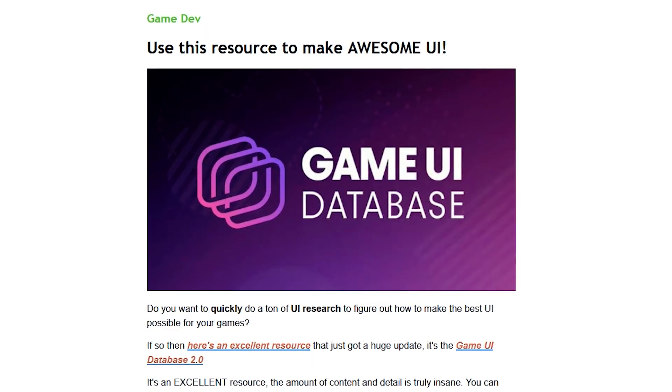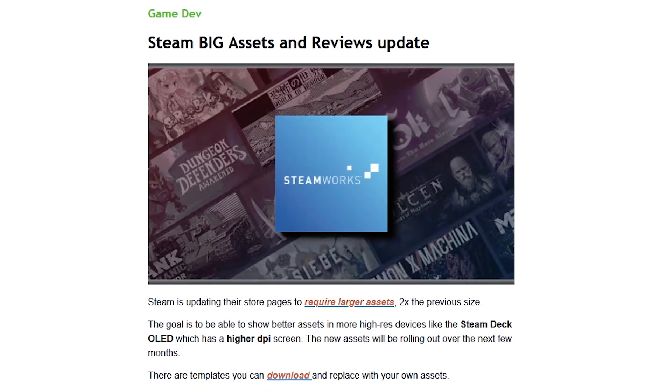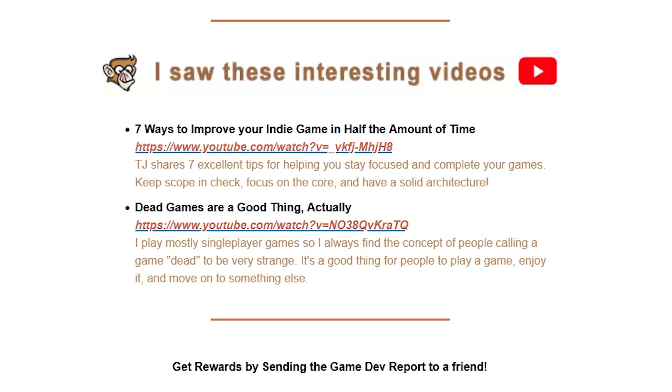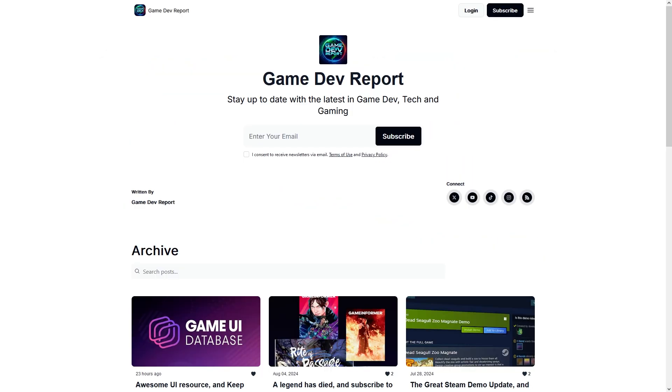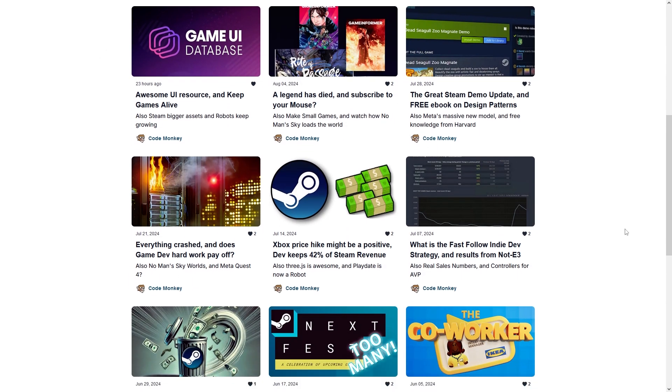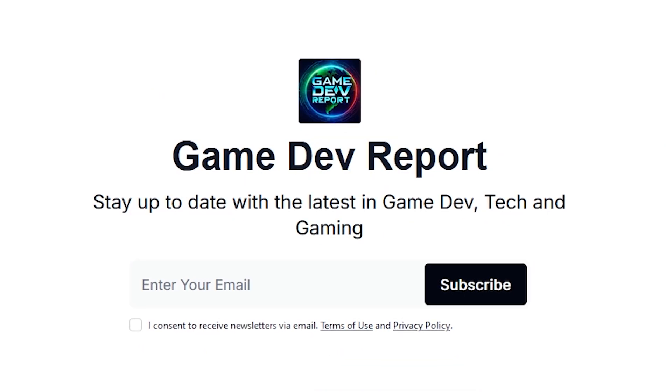Do you know about the awesome free game UI database, or do you know how Steam is changing assets and reviews? Did you see this awesome post on the benefits of making small games, or hear some interesting videos that I saw? I covered all of this in my gamedev report — it's where I cover the news and any interesting gamedev articles I come across every week. Check it out with the link in the description.